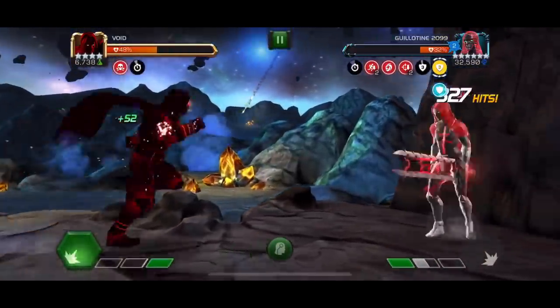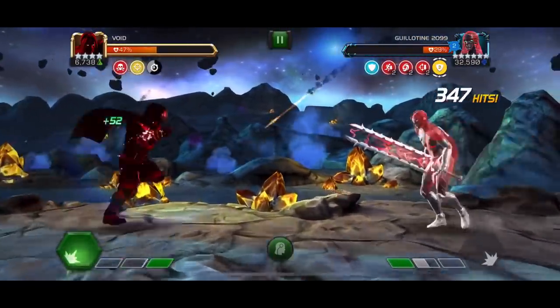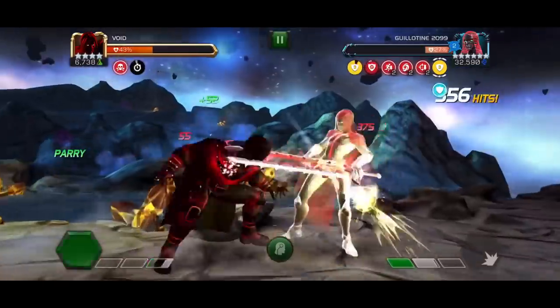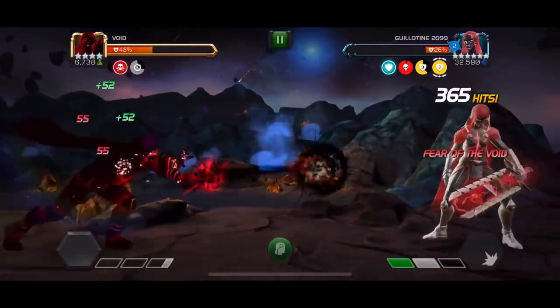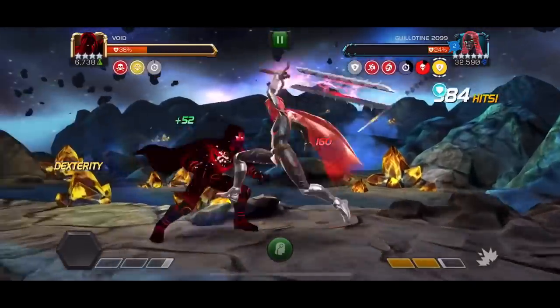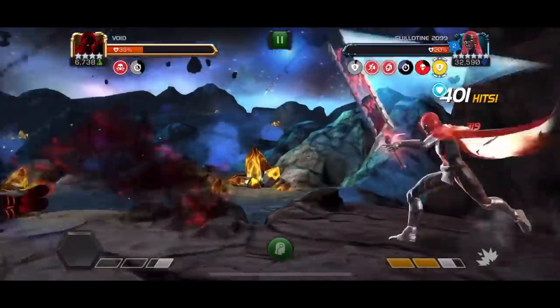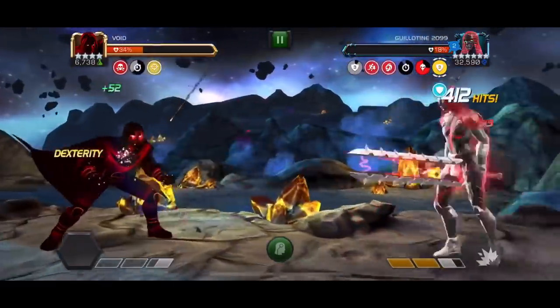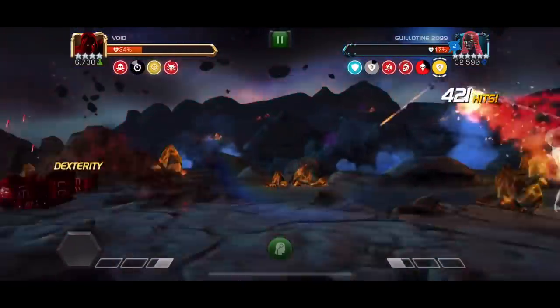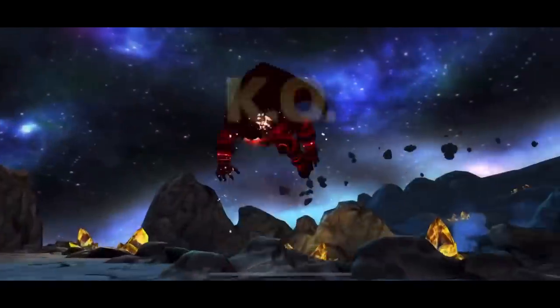Overall this Uncollected is quite easy. None of the bosses are really difficult or require specific counters, maybe apart from Mephisto — but as we all know, Mephisto has a lot of counters and we're quite used to him. It's a bit strange that they added Mephisto as the final boss; I would have preferred something like Man-Thing. But hey, what are you gonna do?